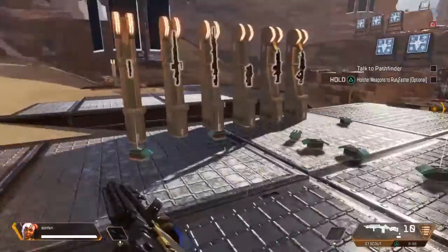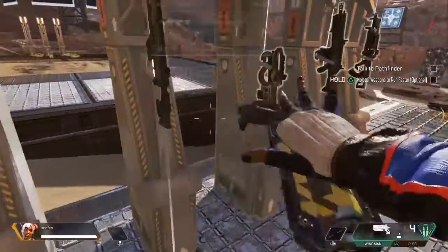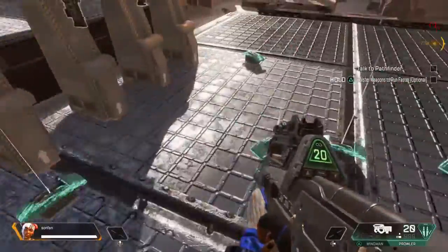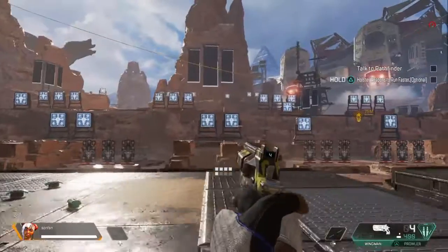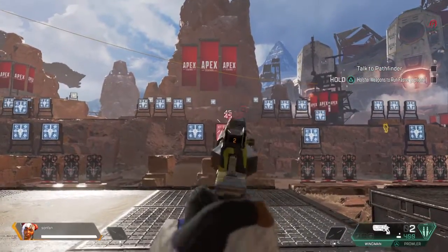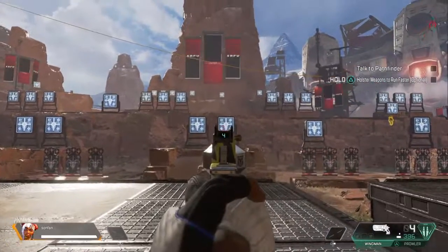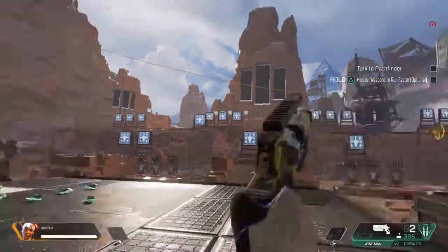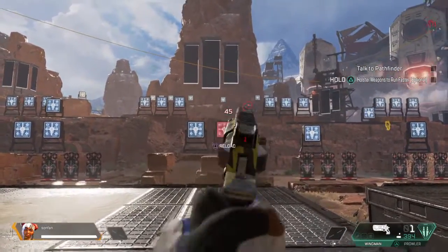So for this one, the harder targets are over here. Peacekeeper. And with a peacekeeper and a Wingman — if you want to take some time with your shots and line them up.